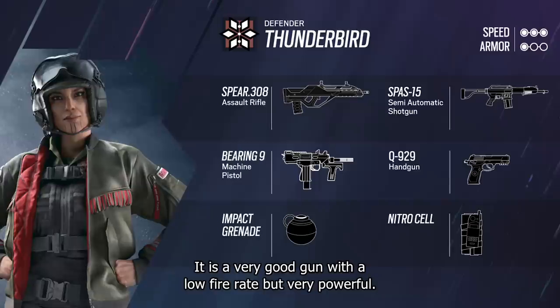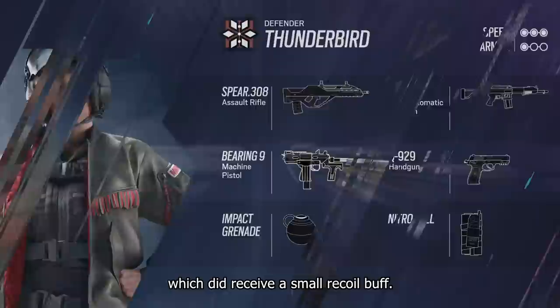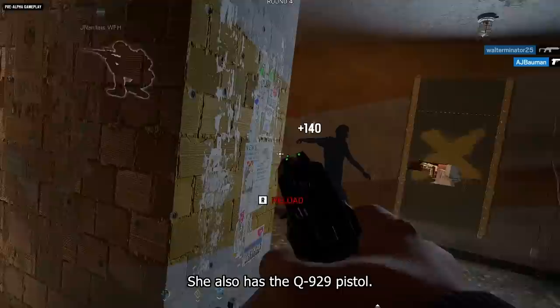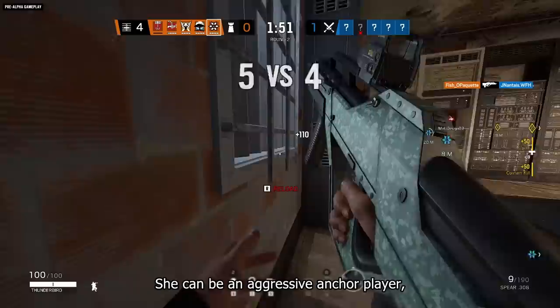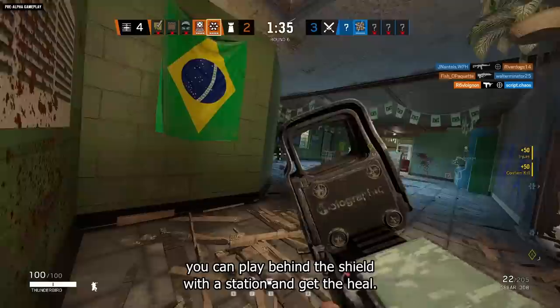For her primary weapon, she has the Spear 308, which is Finka's AR — a low fire rate but a very powerful gun. She also has the SPAS-15, the auto shotgun found on Caveira. For her secondary weapon, she has the Bearing 9, which did receive a small recoil buff, so Finka players are going to appreciate that. She also has the Q929 pistol. With this kit, we expect people to play her as a roamer, but she can very well be a strong anchor, getting engagements and coming back to the Kona Station to get healed.